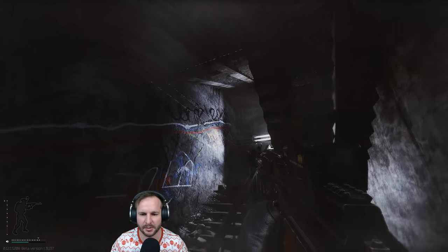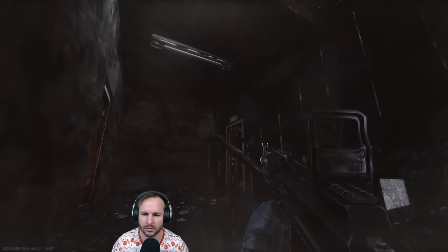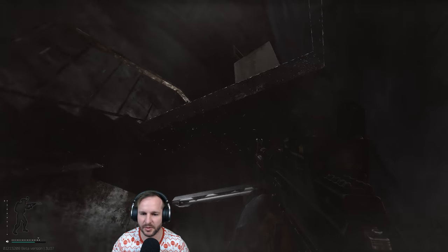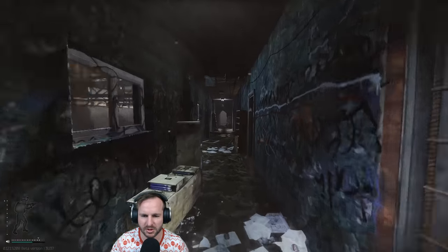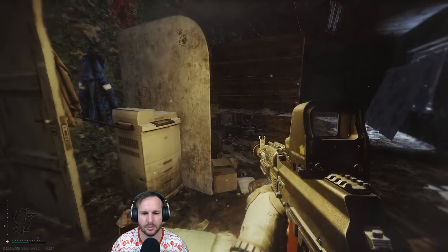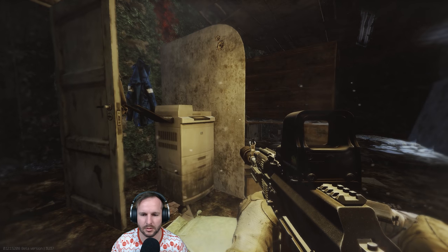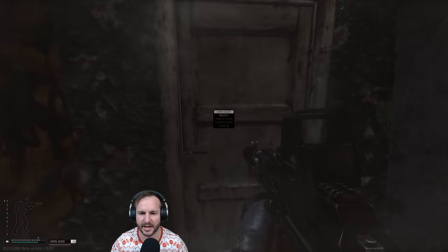Coming here - muzzle placement is very important. He's above me, running. We're moving nice and quick - we hear him down the other end. It's an Altyn boss by the sounds of it. Run the closer door.